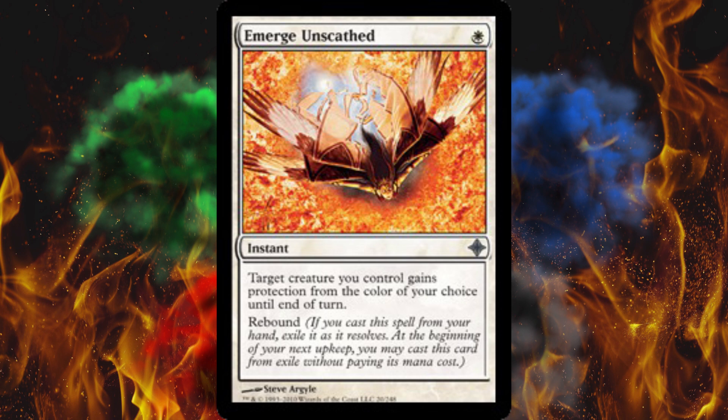Best thing is, when you cast it you only have to pick the color at resolution time, and when you cast it again you can pick a completely different color. So as soon as they target one of your creatures with anything, you just throw this on the stack above it and say that color — and then targeting fails. Congratulations.